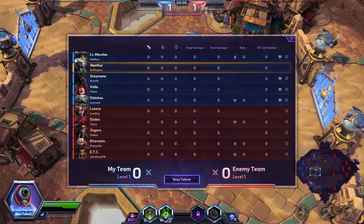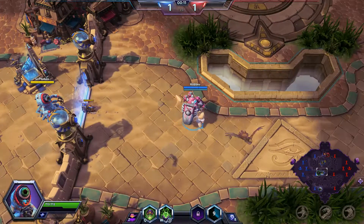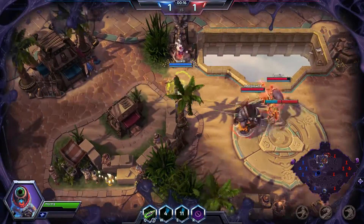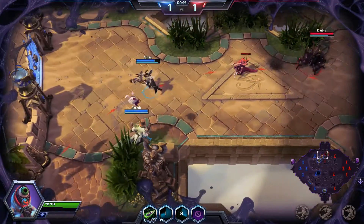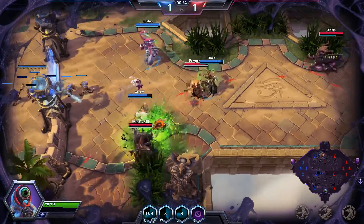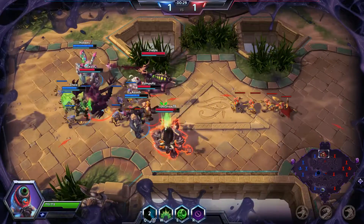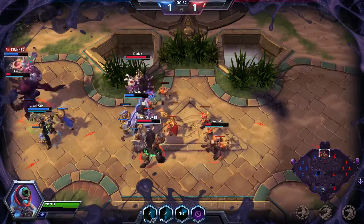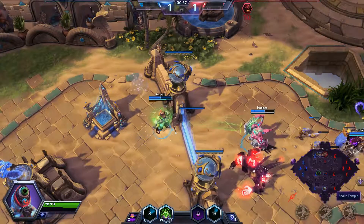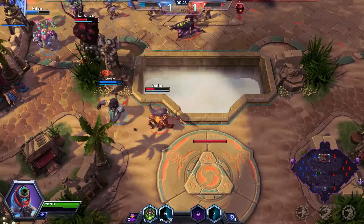At level 1 here, we are going to take Pressurized Glands. That's going to increase the range and decrease the cooldown on our Pressurized Bursts in our Symbiote — that is going to be our W ability when we are Symbioting. And they killed Diablo, so... I guess.